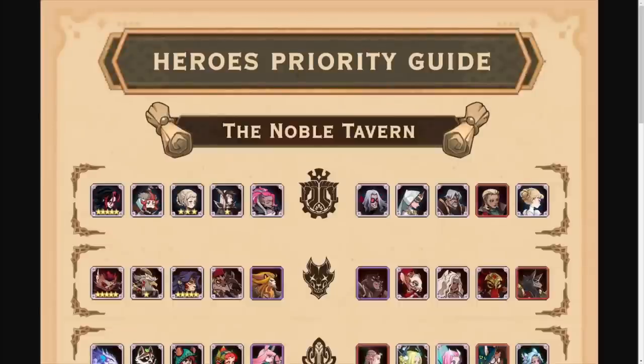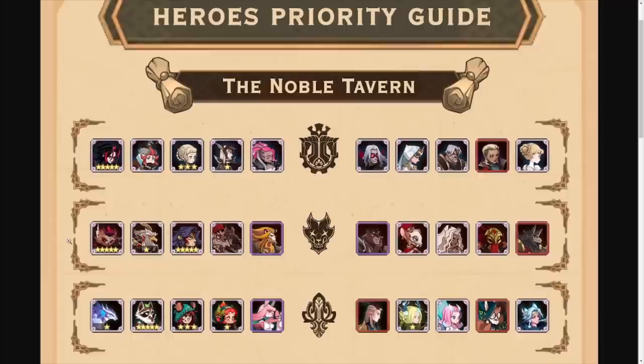All right guys, so this is the hero priority guide — the Noble Tavern. We're going to break this down; I dropped out the camera so you can look at the full guide in its entirety. I'm going to show you the breakdown of the heroes they have. Essentially, let's say this is day one and you just get to the portion of the wish list — this is how you can set your heroes, going through the different factions.